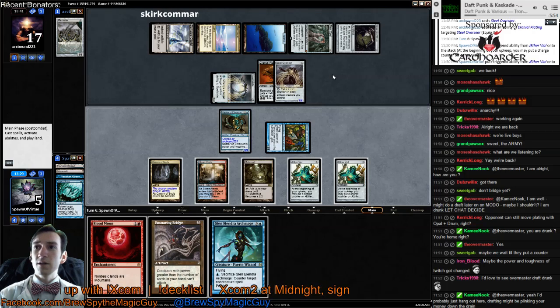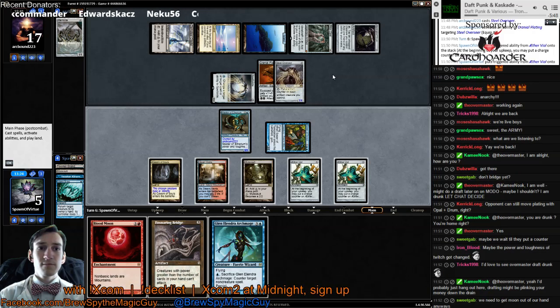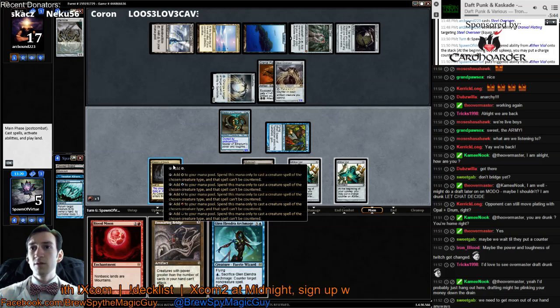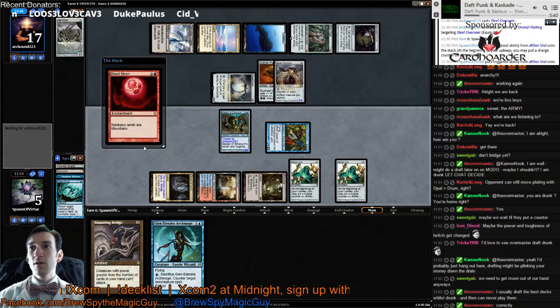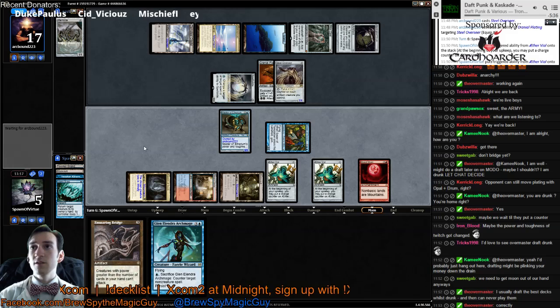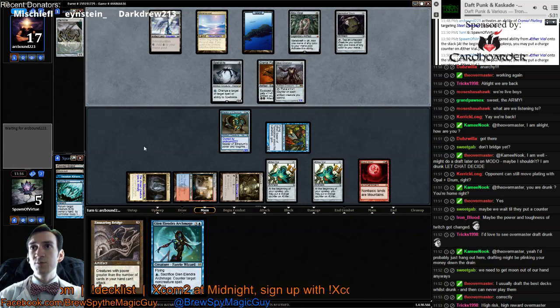We can hang back on the Glen. I mean, if he draws another plating, we'll feel really stupid. We need to get the Moon out of our hand — if our plan is to bridge, we gotta get this down. He may go for it here, and we have our Archmage blocks. So we turn off the Glimmer Void. It also turns off our Mutavolt, but he also runs Manlands.